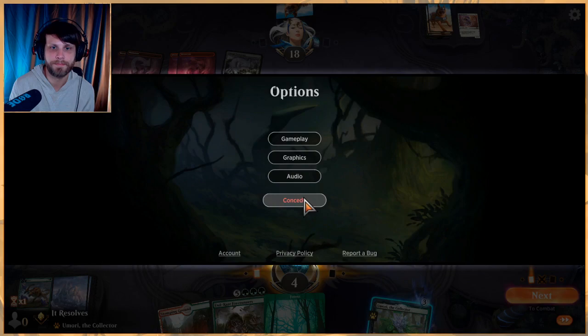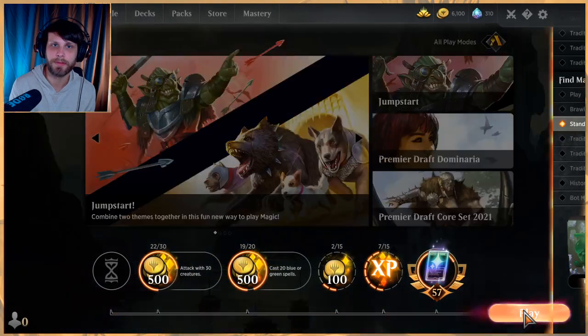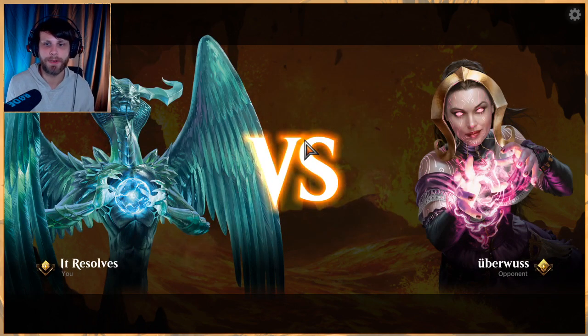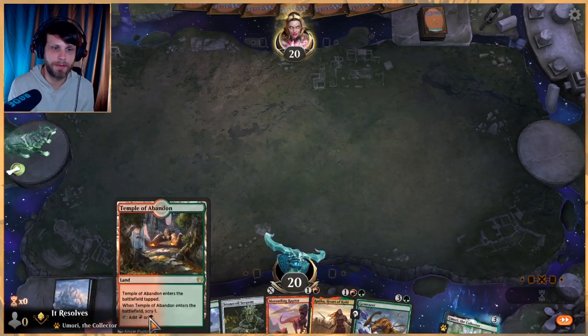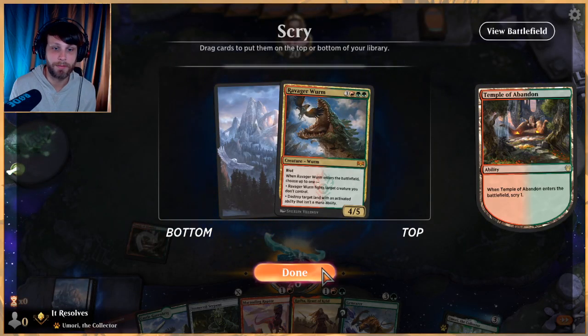We just lose. Let's jump into our third game. That was just a very aggressive beating - I misplayed definitely on that first block. We could have gotten some things out a lot sooner had we done that more correctly. We might have been able to beat them with the Selfless Savior kind of play and just had more stuff out. But okay, let's jump into our last game. This is a nice little keep - Temple of Abandon into Mountain into Raptor seems okay, and we've got Rada and Gem Razor.